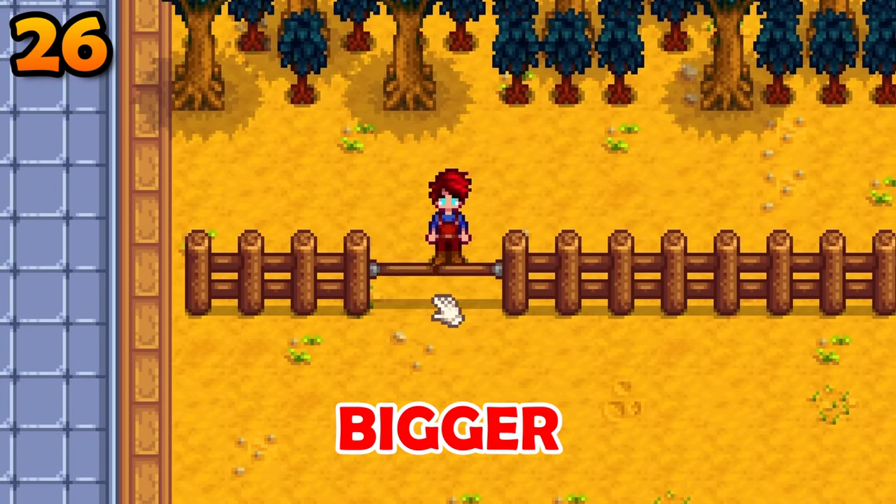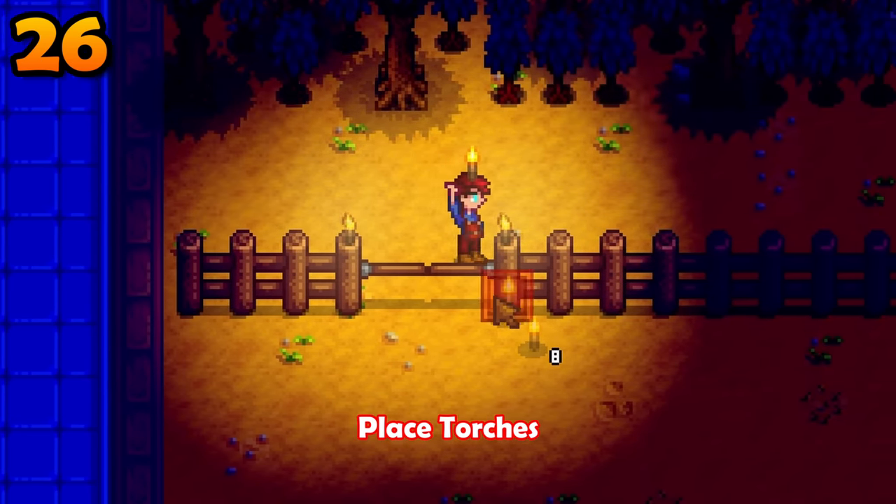You can place gates next to each other to get a bigger, better gate. You can also place torches on fences.